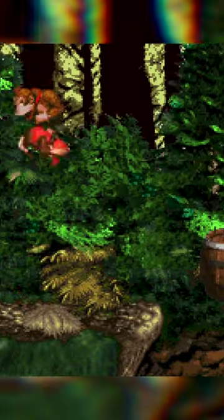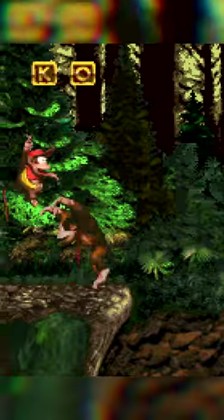Land on this spot to uncover a barrel and use it on the wall immediately to the left to find the second bonus area. You can't really miss the second Kong letter.